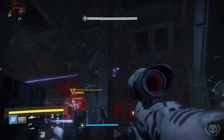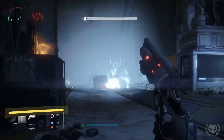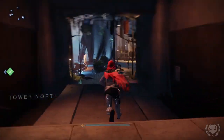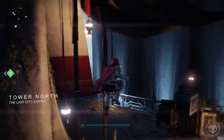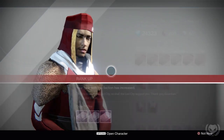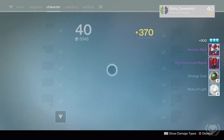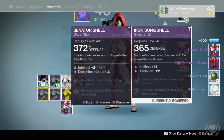Starting off, if the main thing holding you back is your ghost, there are two main methods of acquiring a higher light ghost. The first method is simply leveling up factions — either New Monarchy, Future War Cult, Dead Orbit, the Crucible, or the Vanguard. All the packages you get have a chance to drop a ghost, and that ghost could end up being higher than your current light level.